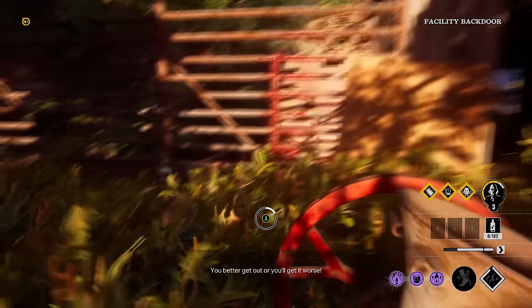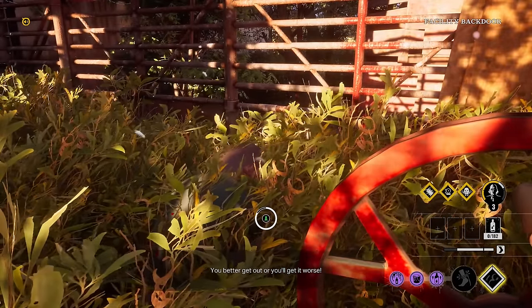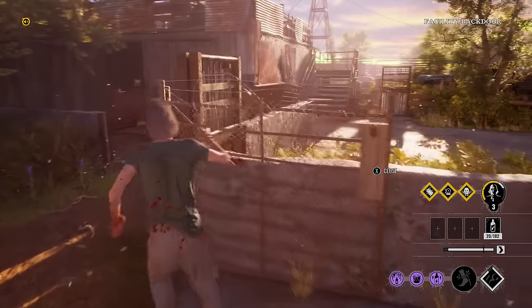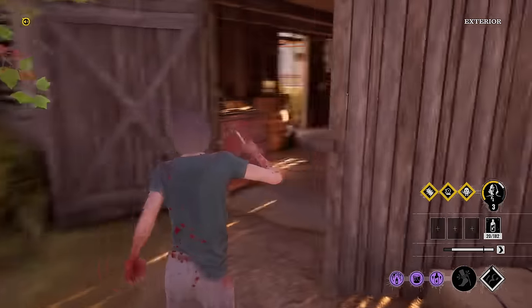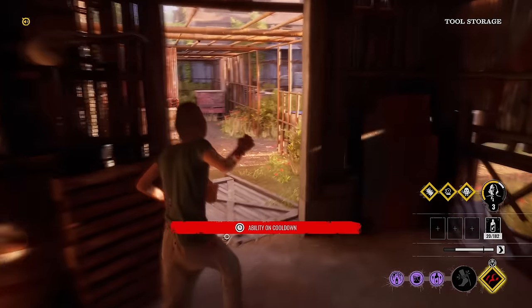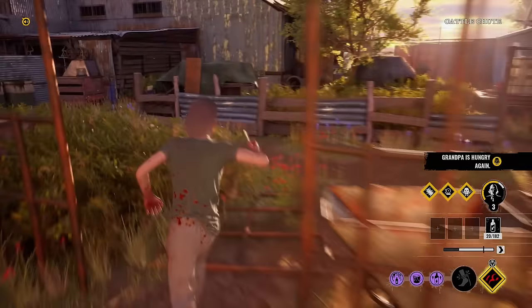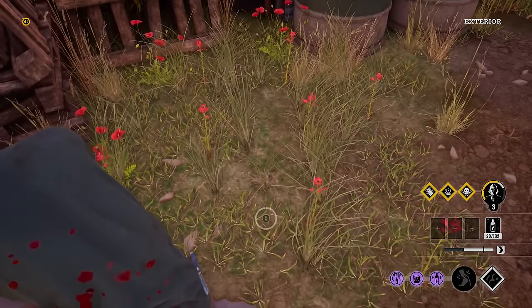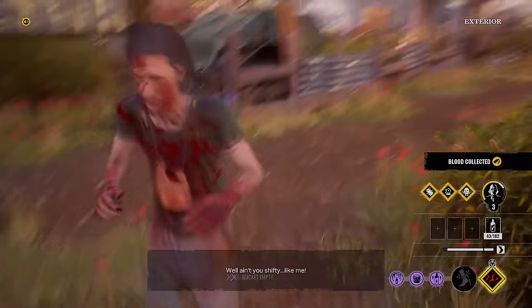Now we can actually collect blood off the trap. Look at that — 20 blood. That should be buffed, I think, a little bit. Maybe if it was like 60 blood, that seems pretty fair. Because look, how often are you going to get people walking into the traps? You're going to have to have five people walk into a trap just to get 100 blood. Doesn't seem worth it, does it?